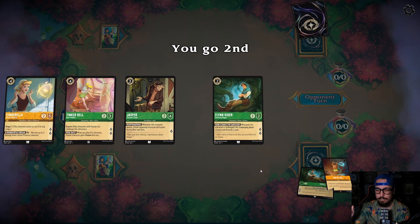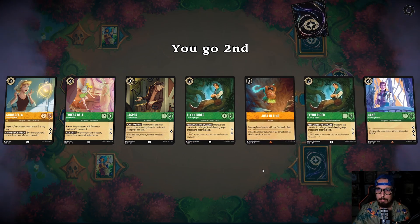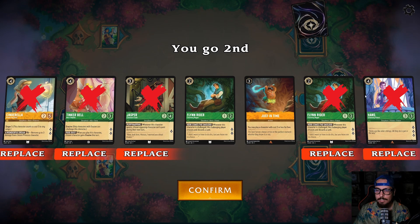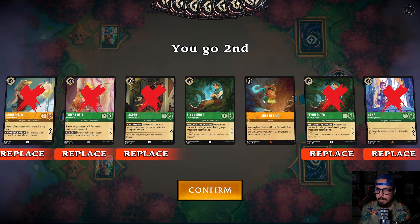It looks like I'm going to be going second and I'm playing Emerald Amber deck, the aggro rush deck, my own version of it. I like having a Just in Time early. I like having Flynn early and the rest I think can go back. We're going to try to get a Moana, Maximus, or Kuzco. We also wouldn't mind getting Lilo, Simba, or Lilo and then Flynn and then turn three Just in Time and Maximus. See what we get.